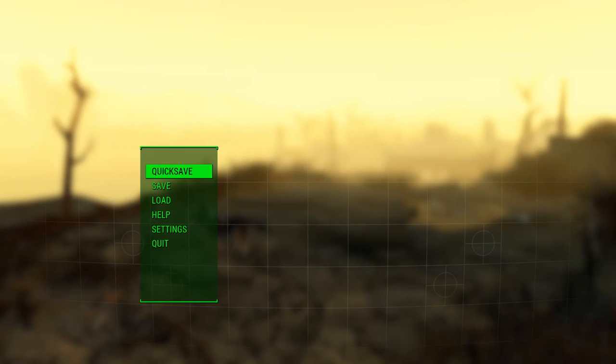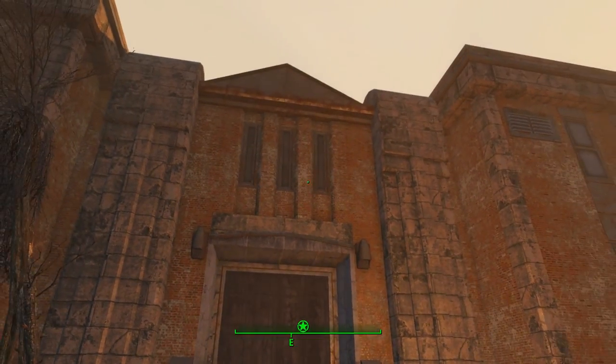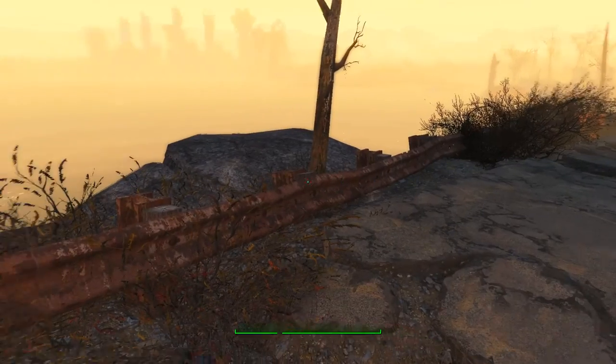Hello everyone, Red Monkey returning from my continuing adventures in the Wasteland and Fallout 4. This is going to be episode 27. Right, let's get on with it. So, we went and cleared this place out, Fort Strong. And I've completely scavenged it, got all the good bits that I can out of it.